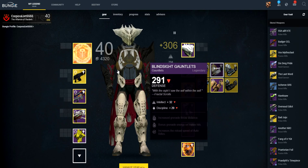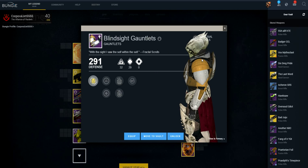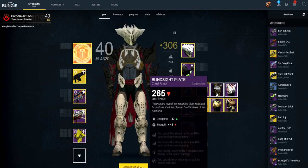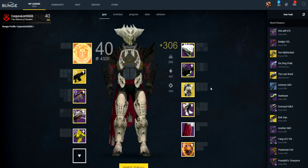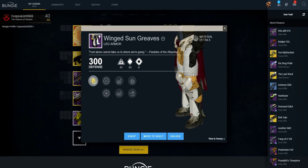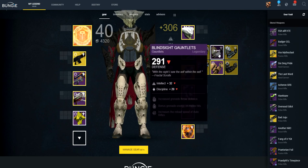So I got the Gauntlets from the Raid. They kind of look cool. There's actually a picture of Osiris' eye on that. And then this — the chestplate. And yeah, there is the emblem right there. And then I also got the boots, which are right here — 300 attack.